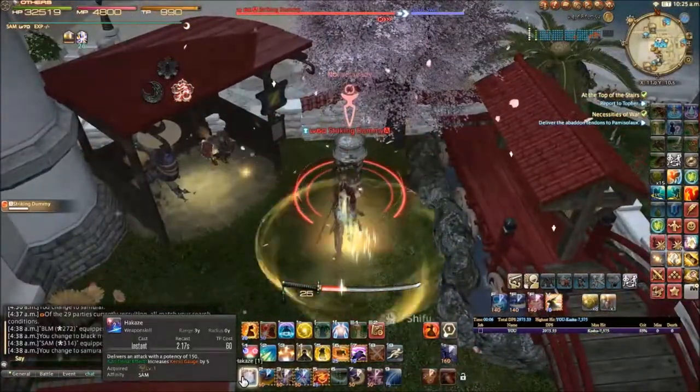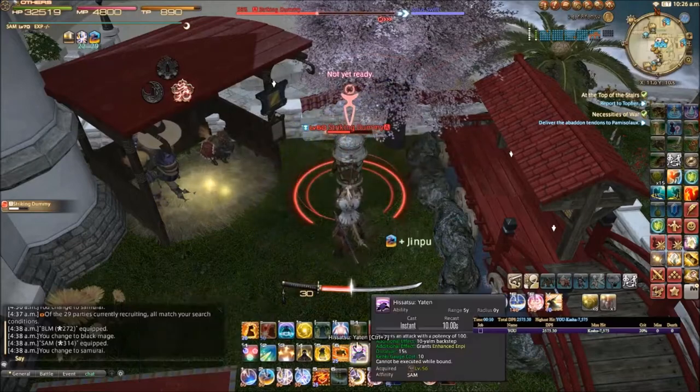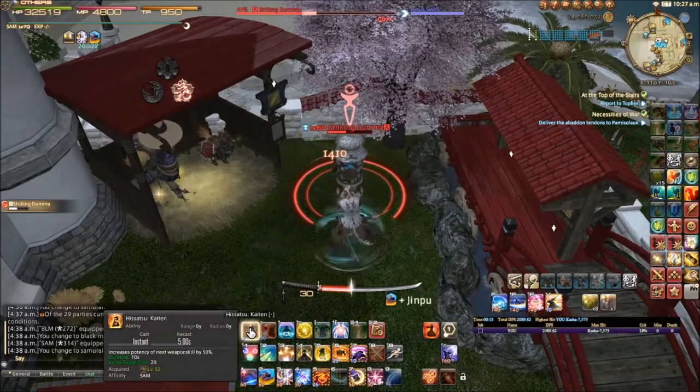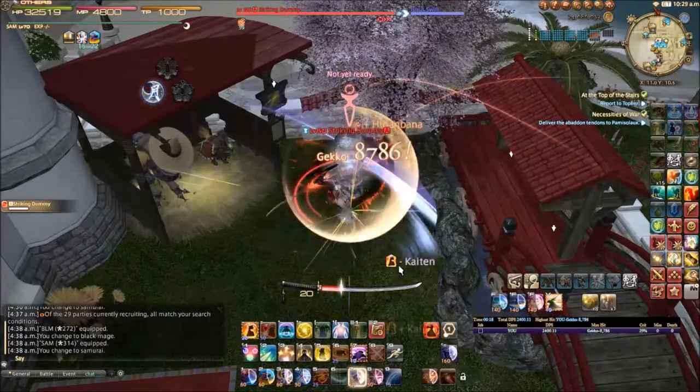What I like to do here is I'll Hakaze, then Jinpu for the 10% damage buff, but instead of finishing off the combo, I'll use my K-10 and apply my DOT. Then after the DOT applies, I'll finish off with the Gekko.